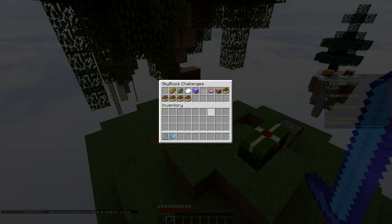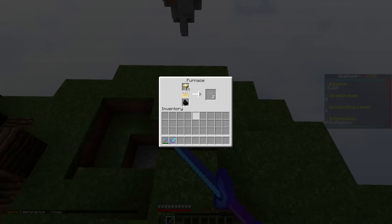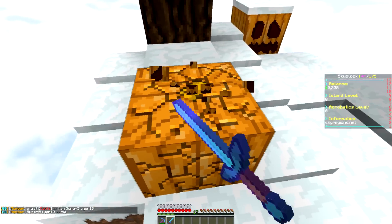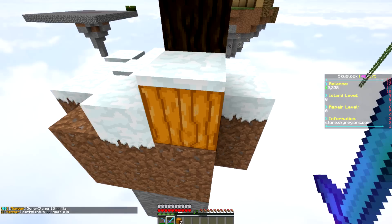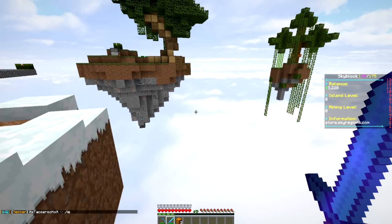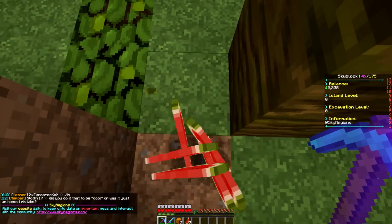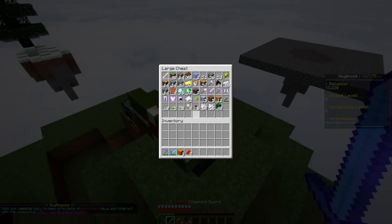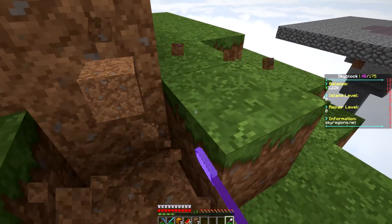There are some pumpkins over here, so let's be careful and grab them. I'm pretty sure there's a melon on the neighboring island — yes, I can see one right there. Let's use Fortune to get as many as possible. Now I'm going to flatten this area out a bit so we can start creating a farm, which means we're already kind of destroying our island at the start.